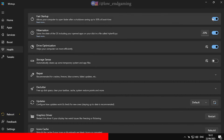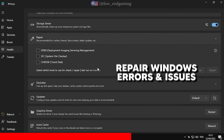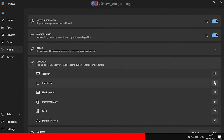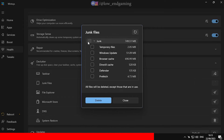Now go to the Health section. Here, disable Fast Startup and Hibernation, and enable Drive Optimization and Storage Sense. You can use the tools under the Repair tab to fix any issues with your Windows. Now go to Declutter — delete all the junk files and clear cache for File Explorer, Microsoft Store, and flush your DNS.